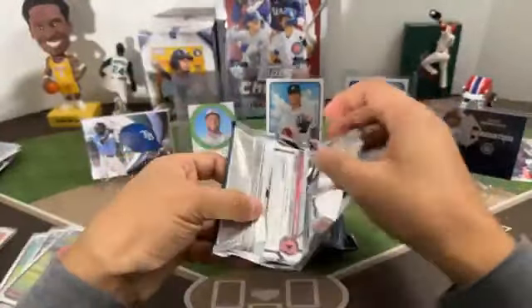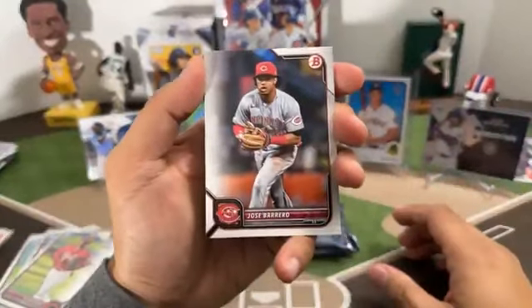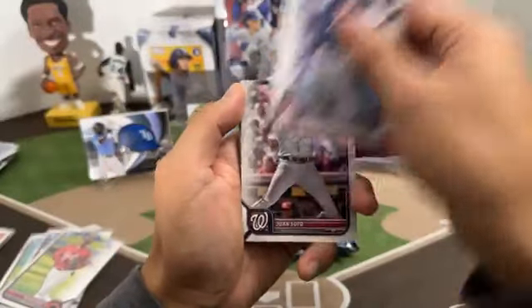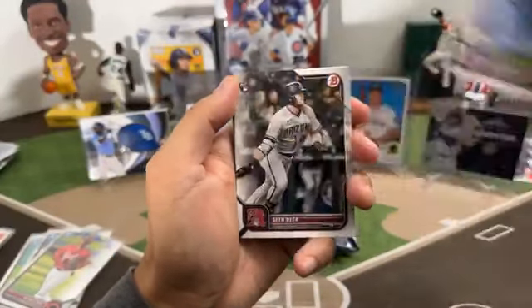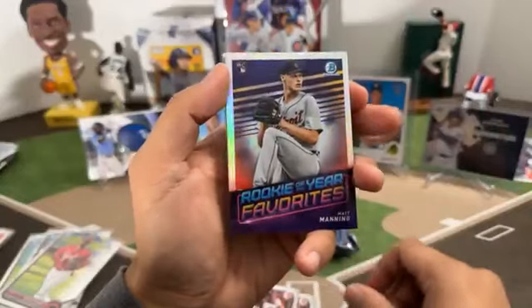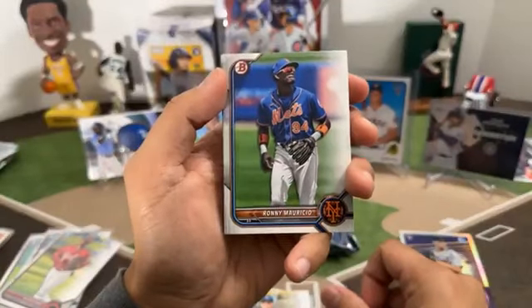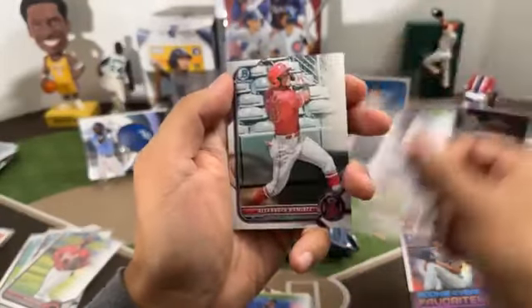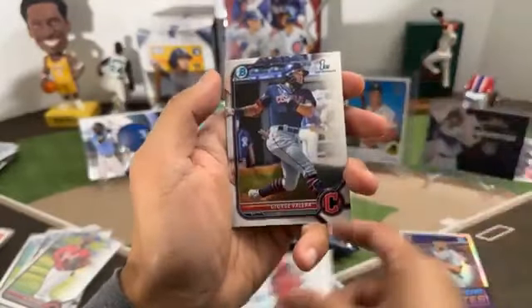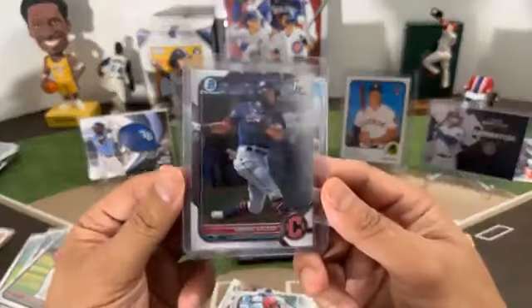Next pack: Jose Barrera, Freddie Freeman, Juan Soto, Marcus Simeon, Seth Beer rookie for the Diamondbacks, Brandon Marsh for the Angels. Rookie of the Year favorites Matt Manning for the Tigers. Prospect Bobby Witt. Rodney Mauricio prospect. Manuel Rodriguez prospect. Chrome prospect of Alexander Ramirez. And a Chrome first of George Valera. Going to Sylvia.